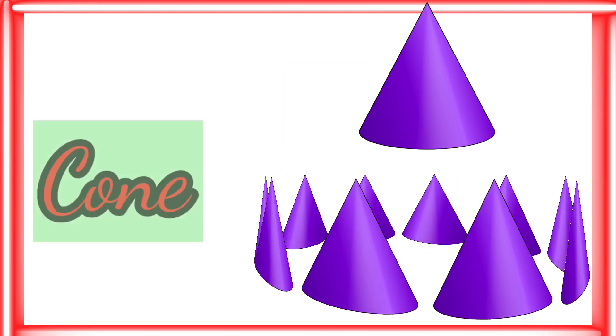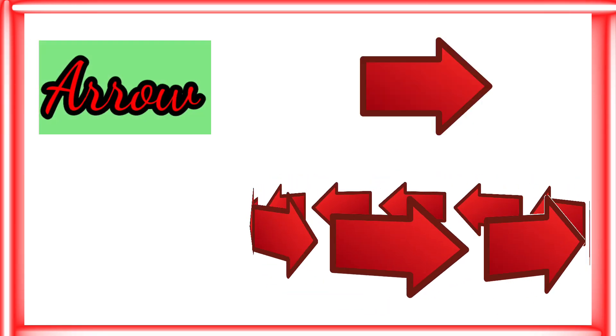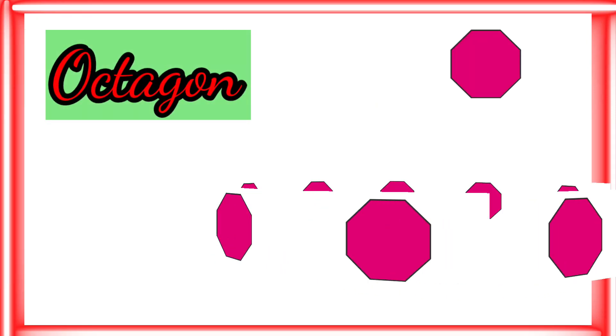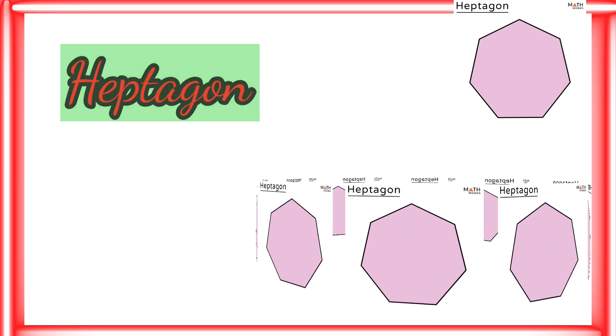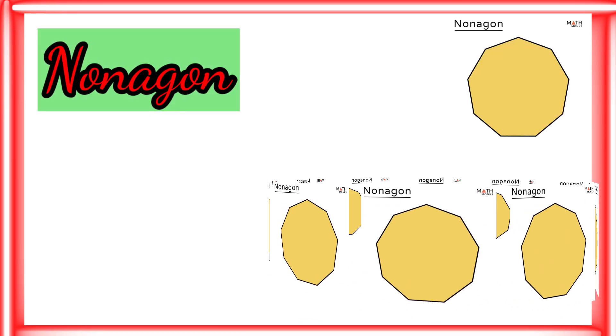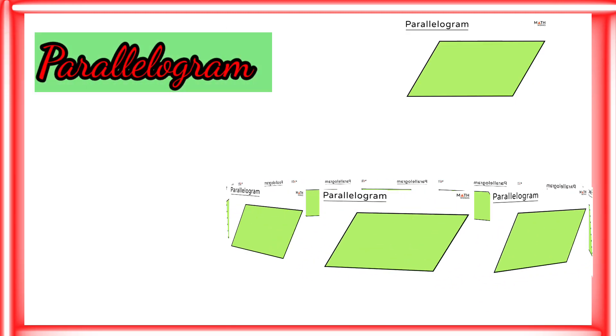Semicircle, cone, arrow, octagon, heptagon — seven sides — nonagon, parallelogram.